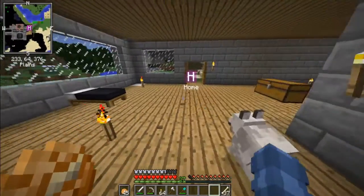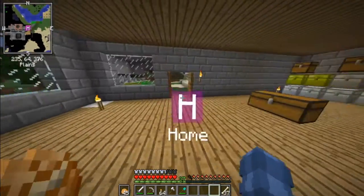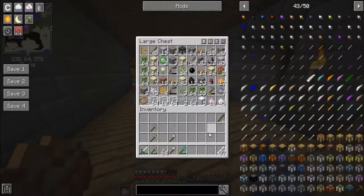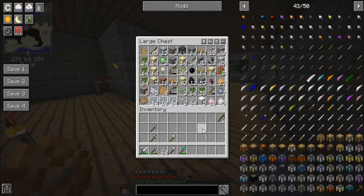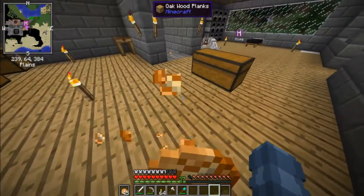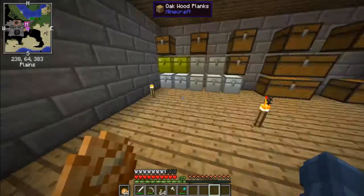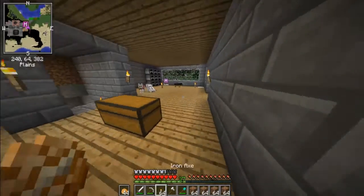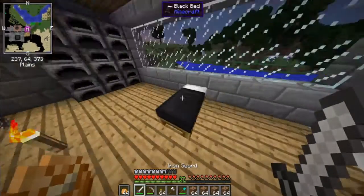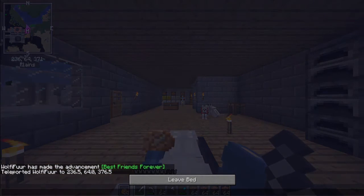Now if we come back inside, dogs should follow us inside and you can sit right there. Beautiful — two dogs! I can breed these guys later. What I want to do right now is I want to work more on my birch tree farm. So I'm going to pause the recording here and I will come right back and work on the birch tree farm.